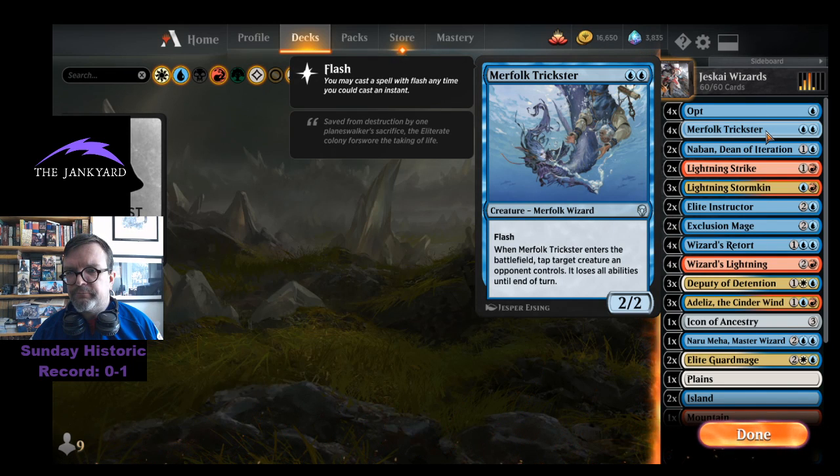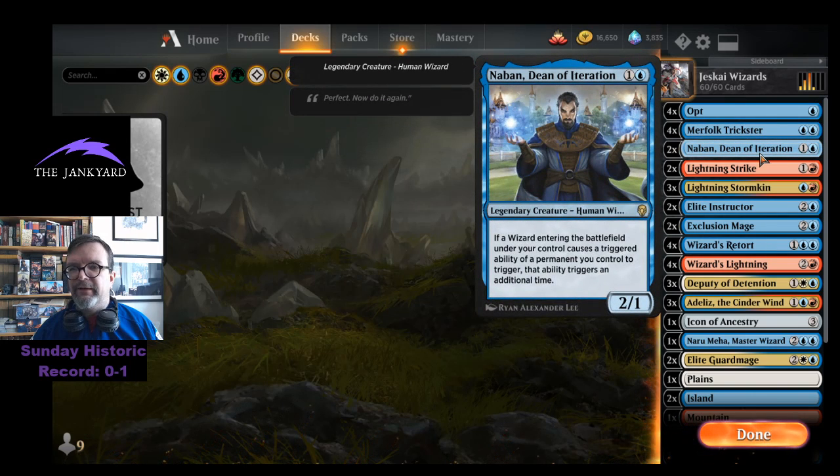That's the first time I've really taken a look at that art. Nabon, Dean of Iteration — I'm a huge fan of Panharmonicon, and Dean of Iteration is kind of like Panharmonicon. It's only if a wizard enters the battlefield that it doubles the trigger, but there are some wizards here that makes a real difference for.